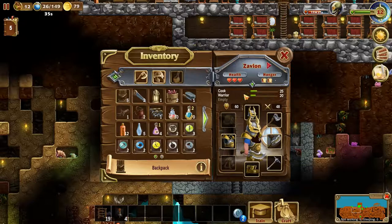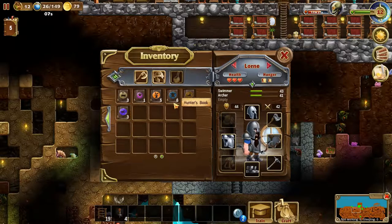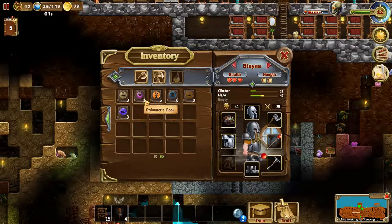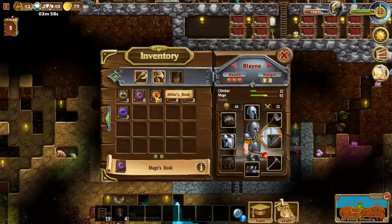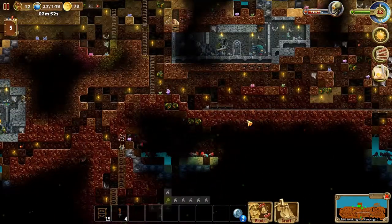We got an archer's book — does someone need one? Archer skill is at 32 and 28. I think we're good on archers actually — 39. I'll get it anyway, might as well increase their skills. Mage's book as well — let's increase that. Okay, so we'll see what's down here.